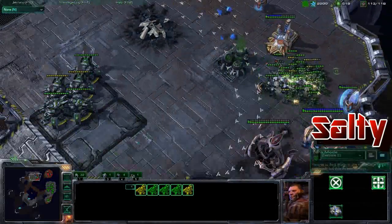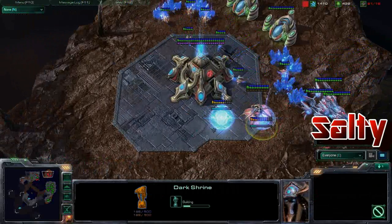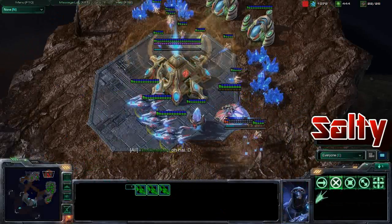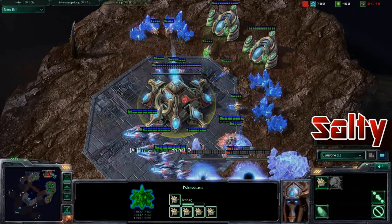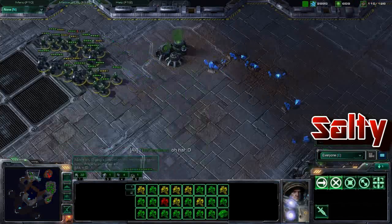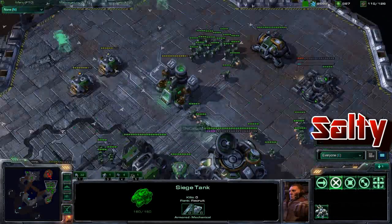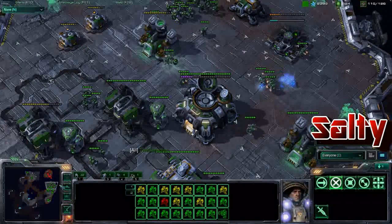So this entire main base is going to go down. Still three void rays working here, another dark shrine going down, so it looks like Xandix is going to do a last-ditch effort and try to get some dark templars on the field to support these void rays. Canadian has scouted the island and is putting down a bunch of gateways. These guys aren't going to be able to do too much until we get some medivacs, vikings, or maybe even banshees on the field.